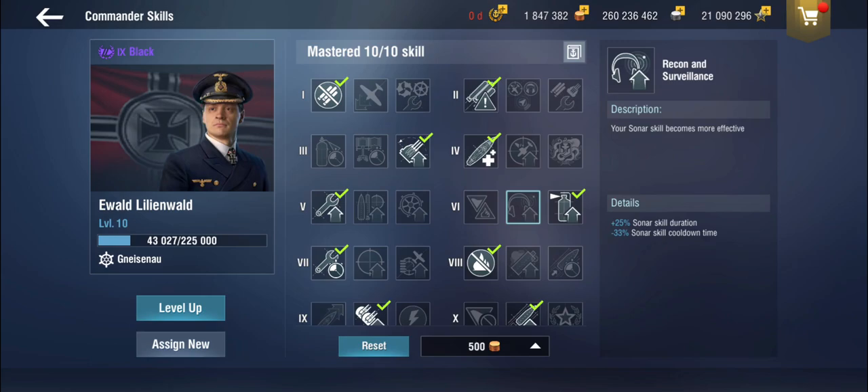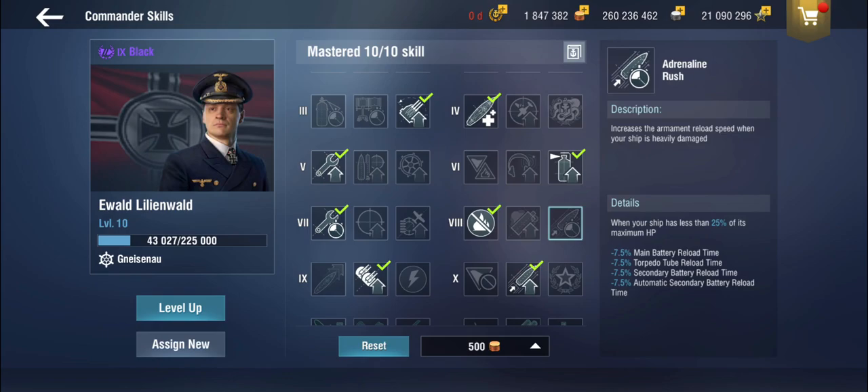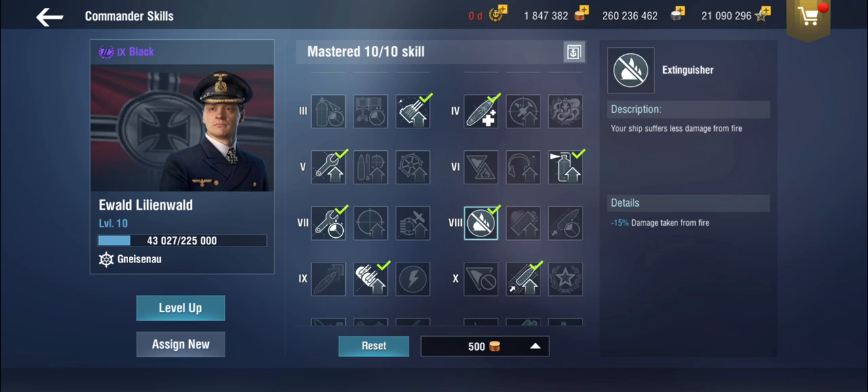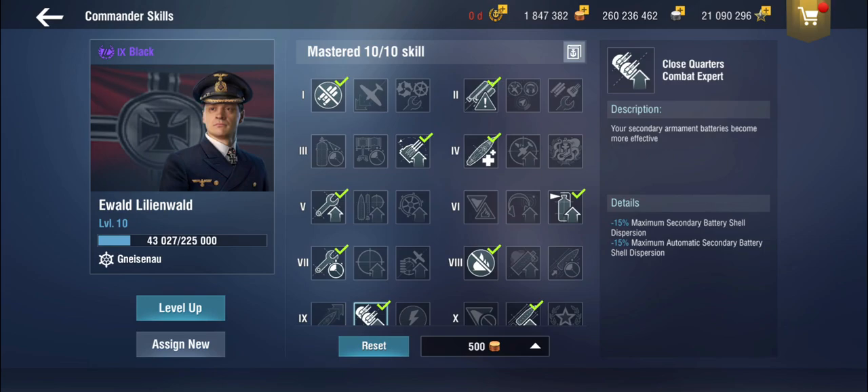Bringing us to the commander — given the tier, I've put in a level 10 commander because I wanted to play with the master reloader skill. It's not quite the traditional German setup but relatively close. The difference is you don't want to take recon and surveillance because you don't have a sonar, and you obviously don't need the marksman skill. In return, you get the master reloader. One of the really important skills is close quarters combat expert, which gives 15% additional dispersion bonus for the secondaries — you get both sets and they are very good.